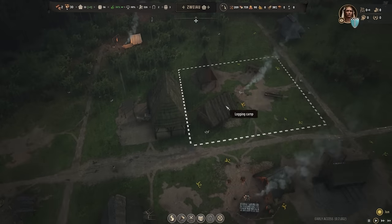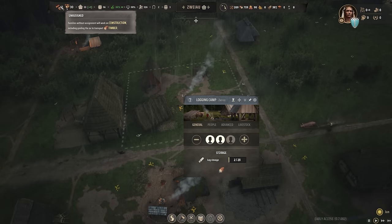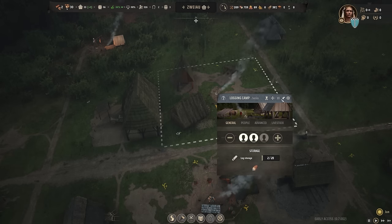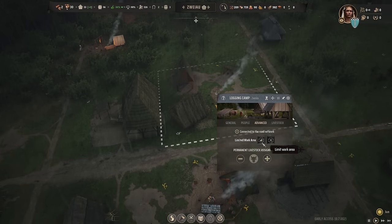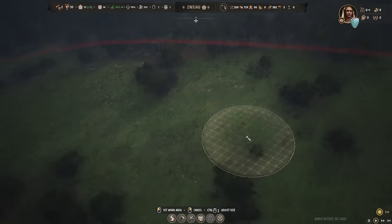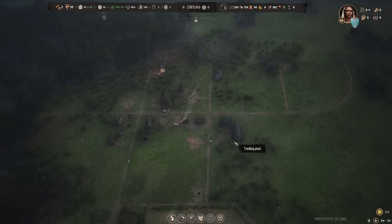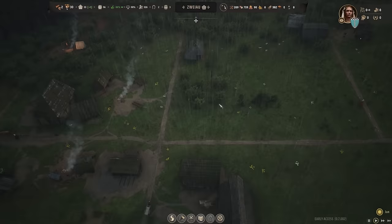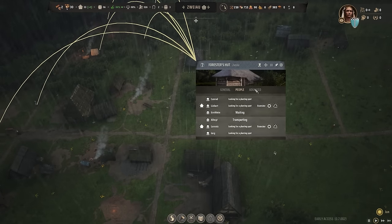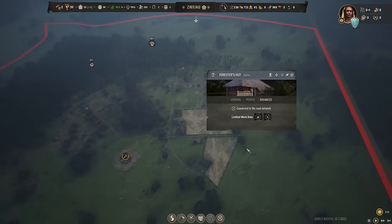Let's just play the game a little bit and put it on slow mode. We have two families unassigned. I actually do want to add another logging camp because we need to change this forested spot quite rapidly — at least that's how it feels. I'm going to put this one to work right over there, and later we should definitely add another logging camp.